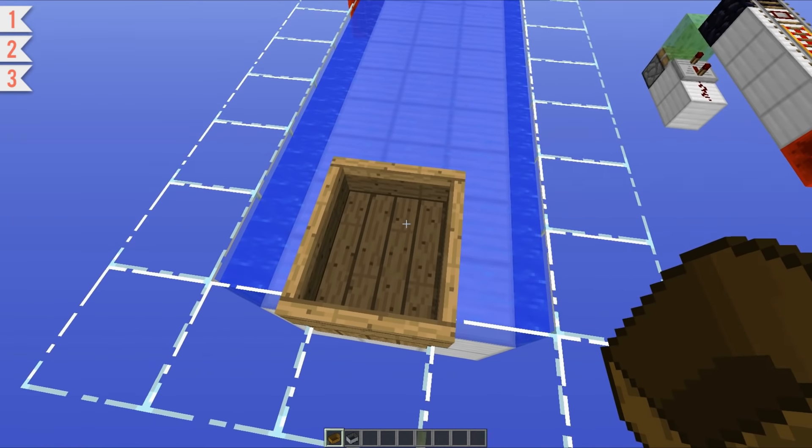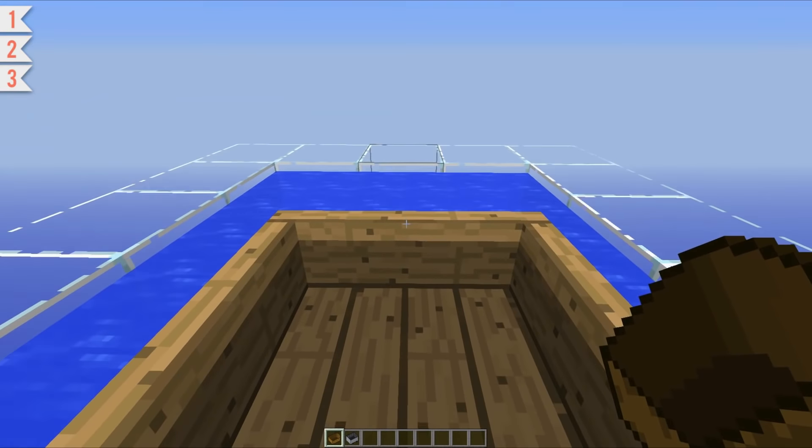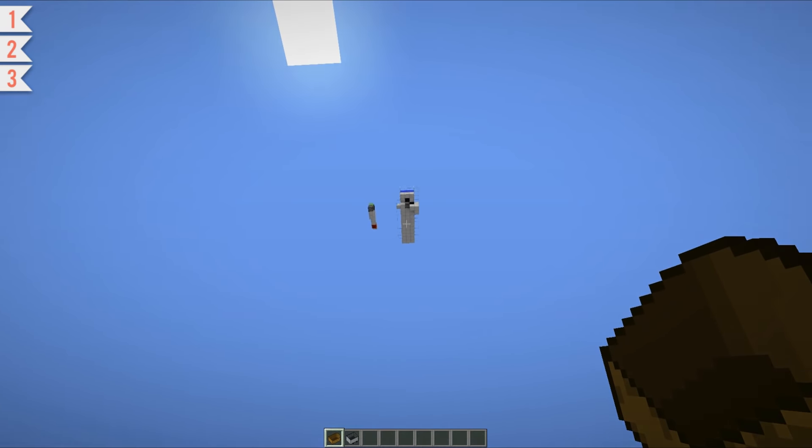This boat launcher over here pretty much works in the same way. If we just move along in our boat and go through the tripwire, you can see we get bounced upwards nice and high. I would almost say this works better than the minecart one.